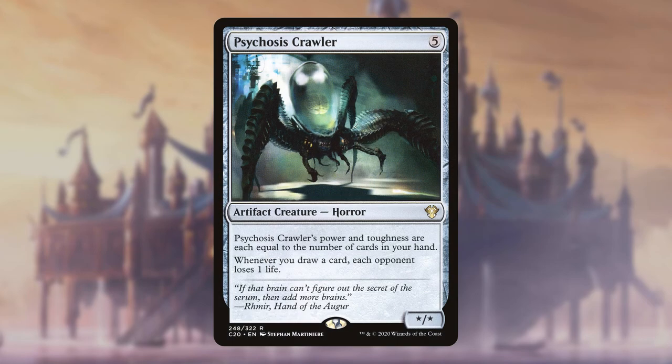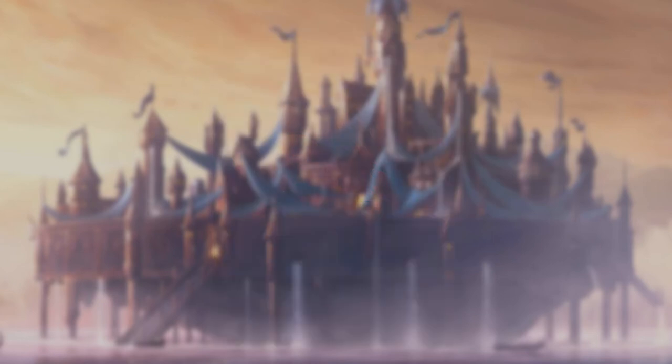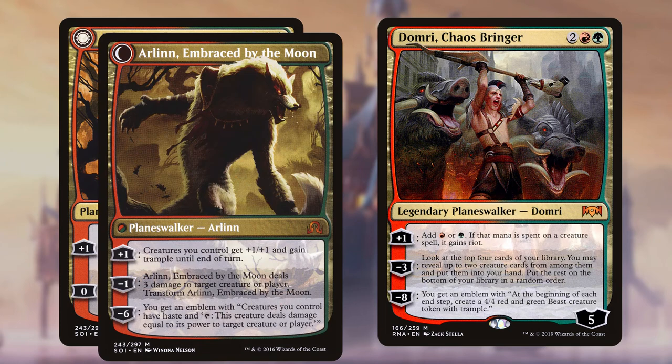With all the cards we're drawing, Psychosis Crawler can serve as another massive threat on the field as well as a consistent source of chip damage. Victimize/Esmati the Dyer is a personal staple of mine from the deck's early days — I love his ability to get around indestructibility, and since most of our deck consists of permanents there is very little chance of whiffing after we sacrifice to his effect.